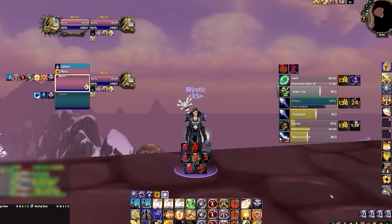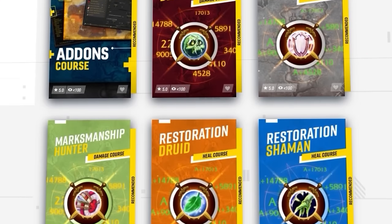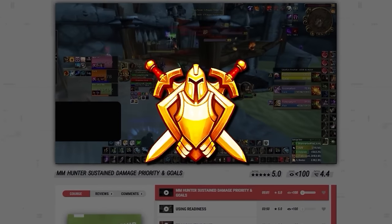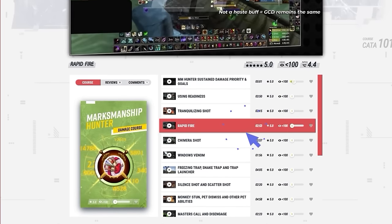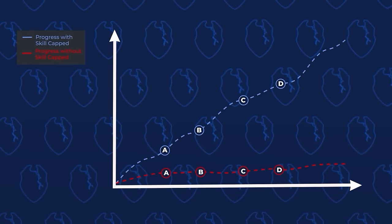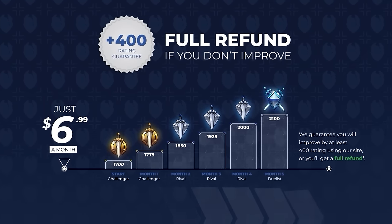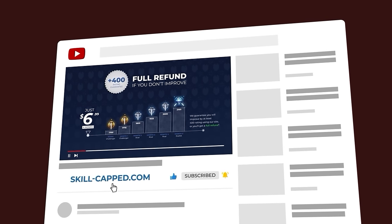Before we start, if you want a fresh UI for Cata using our brand new Skill-Capped add-on, be sure to check out our updated Classic site at Skill-Capped.com. We've got literally everything you need to make sure you don't fall behind in the latest expansion, including specialized guides from Rank 1 players. We literally guarantee you'll gain at least 400 rating when actively using our service, so join us today using the exclusive discount link in the description below.